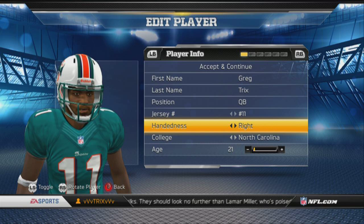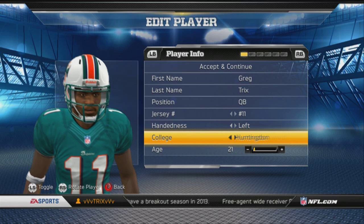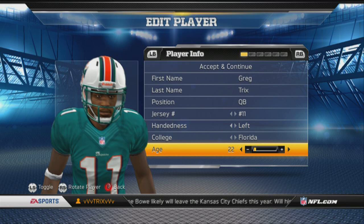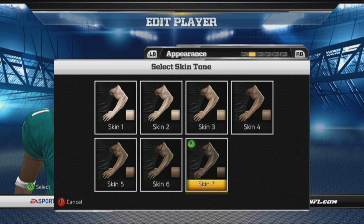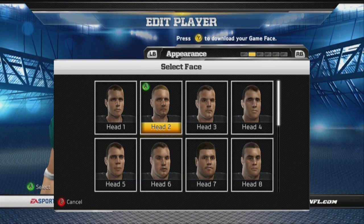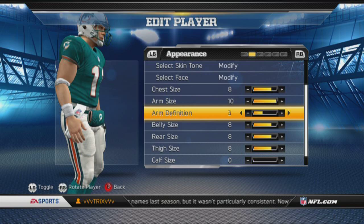I feel like he should be number 11 for some reason. Left-handed, and I definitely gotta pick the school of my choosing. Age 22, height 6'5" or 6'6", weight a little slim. Modify skin tone — he should be kind of tan, yeah.